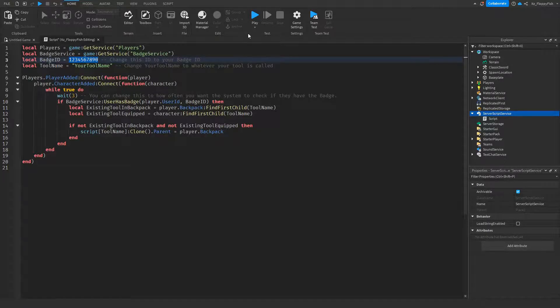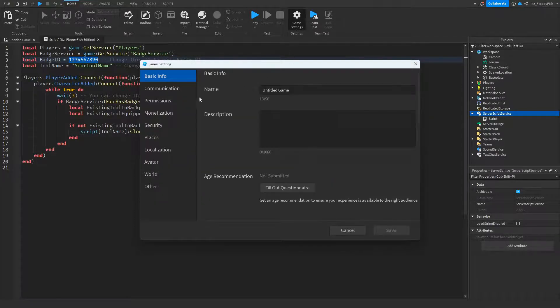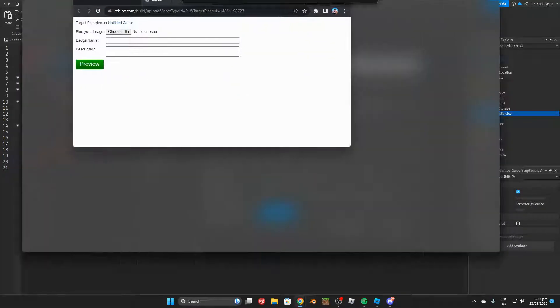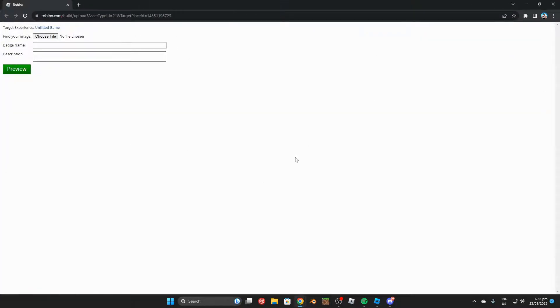Clicking Create next to Badges will open up another tab in your browser and it should look something like this. This is where we're able to create our badges. You can also create a badge through the developer place on the main Roblox page by clicking associated items and then Badges, but going through Roblox Studio like this is the easiest way to do it.